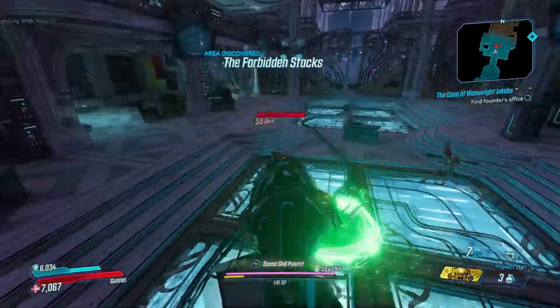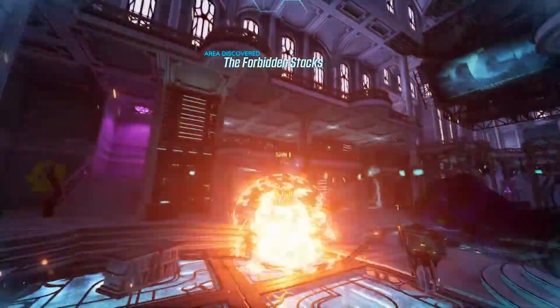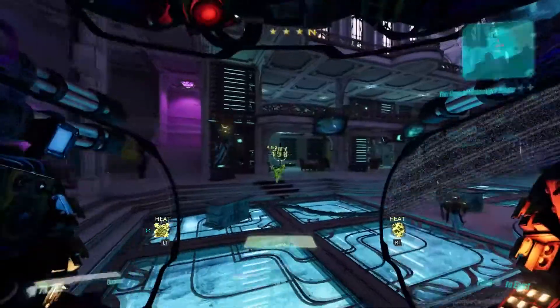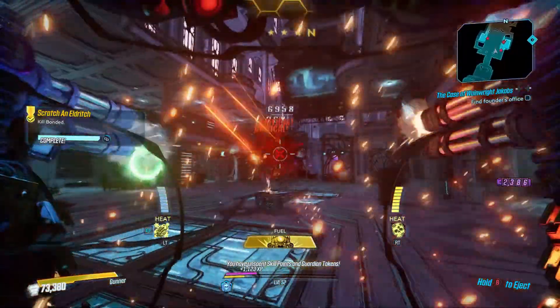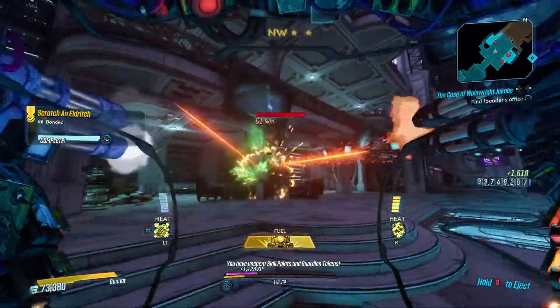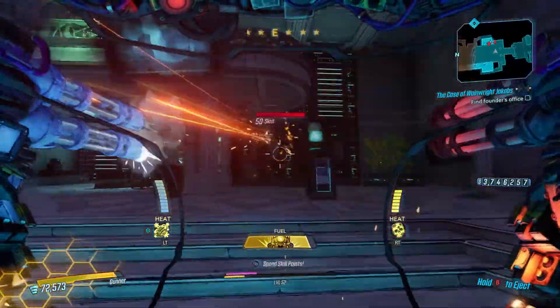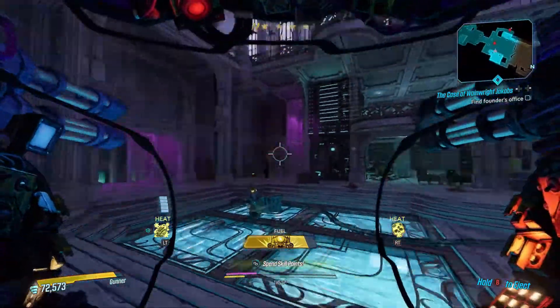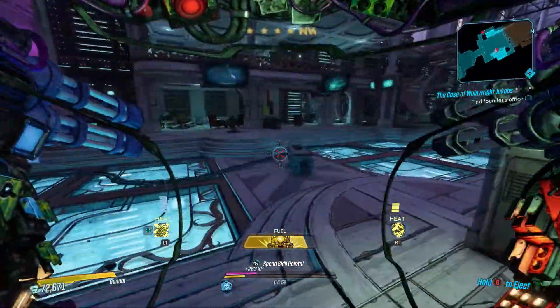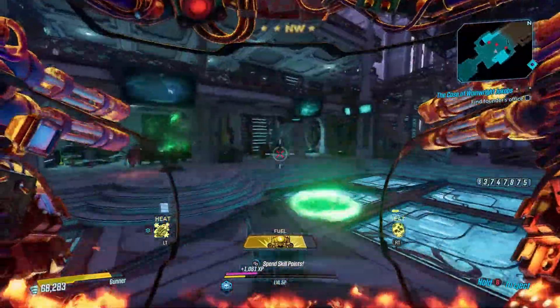I'll definitely want some more rocket ammo as soon as we can get it. Let's just run into Iron Bear right now, because why not? I can't even tell really what the skrits are - they seem like flying squids, basically. Malek's here. Oh, nice try buddy, but not gonna work.